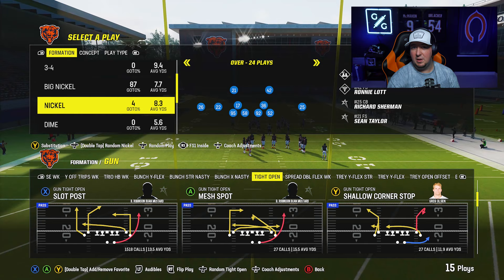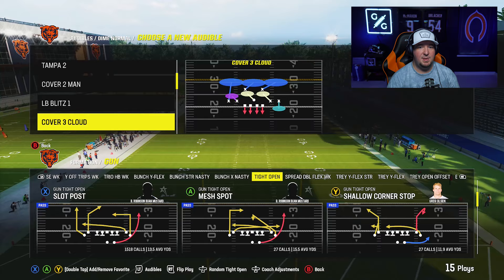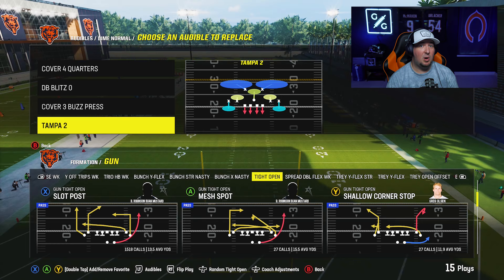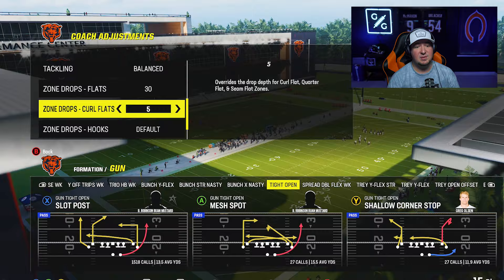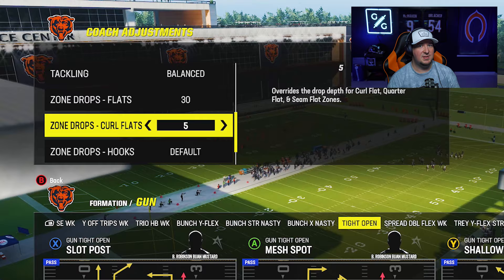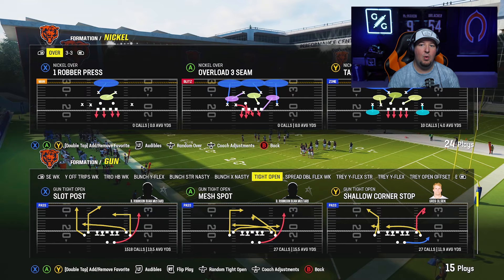Now we're going to set audibles for our Dime defense. Let's keep it simple — set a Cover Four Quarters, which we'll set up a double Mabel out of, and then set up Tampa Two, which we can run our Cover Three clouds and safety third adjustments out of. For coverage adjustments we're going to run match coverage on, set 30s for our flats, and set fives for our curl flats. Then call any play we want in the Nickel Over — it doesn't matter because we're not going to stay in it.